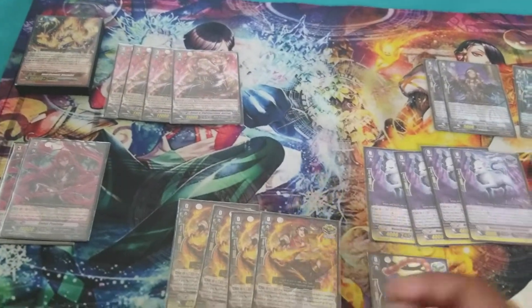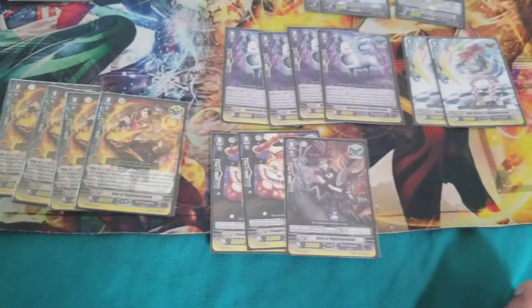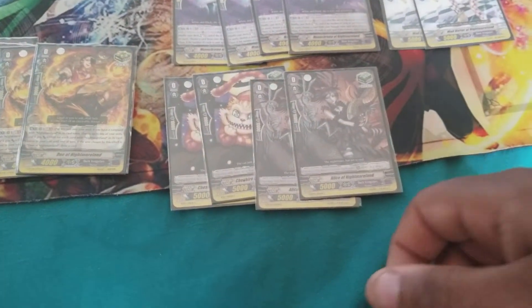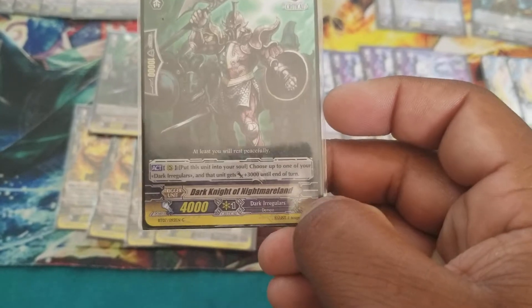Next, I run 4 Heals — basic. 2 Cheshire Cat of Nightmareland and 2 Alice of Nightmareland. And finally, to round it all off, I run 2 Critical Triggers: Dark Knight of Nightmareland — basic 3k to the soul, just as good as a Crit.